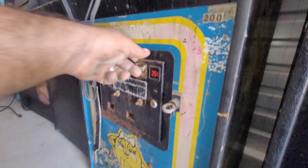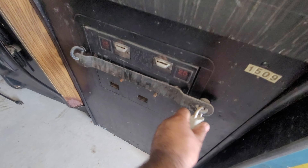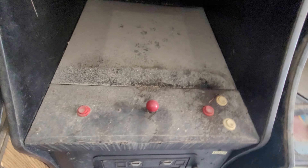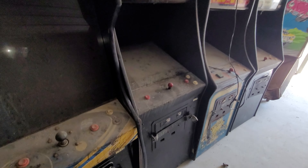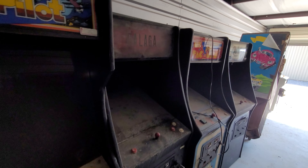This one has a power assembly but no board; I do see a monitor. Same thing on this one — I'd recommend you find another board for it. This one is locked, I can't get in. It's some kind of Galaga — who knows, there could be a motherboard in it or not. I suspect that's a Pac-Man cab or a Galaxian. You can see the difference between Mspacman and Pac-Man on the side curvature.